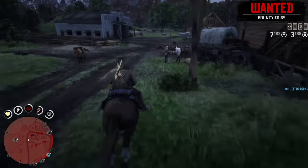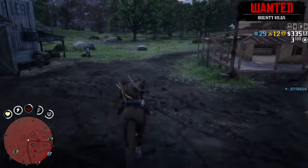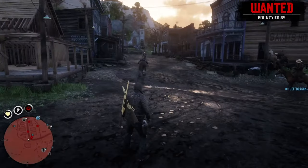So as you all know, there's a horse stable glitch. What you want to do is get off your horse, take your weapon out of your hand, then you want to flee your horse. It could take a number of tries.